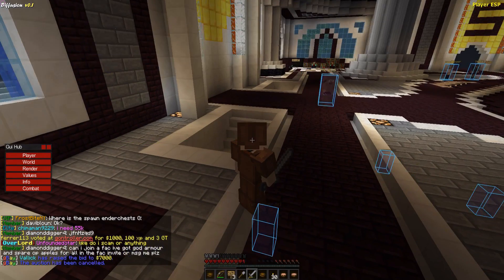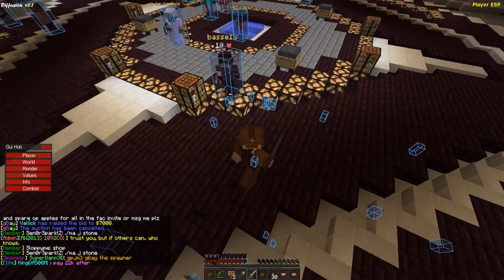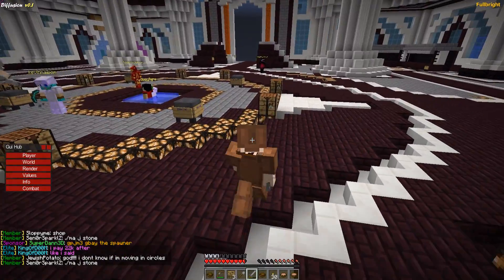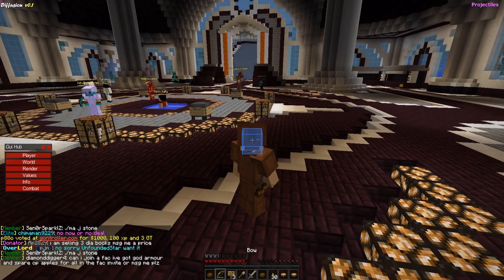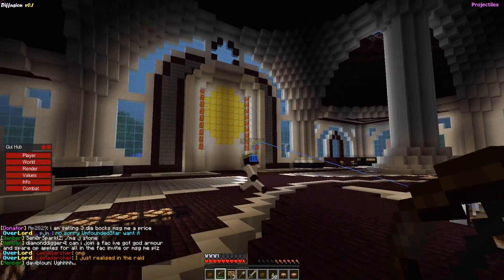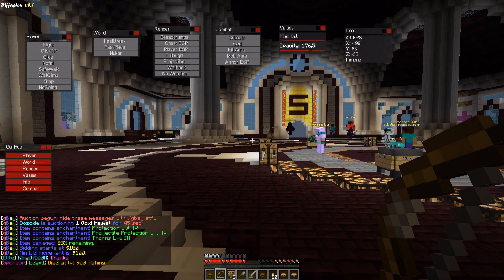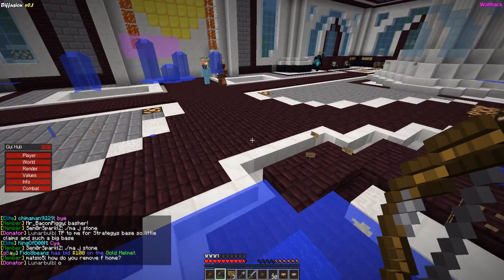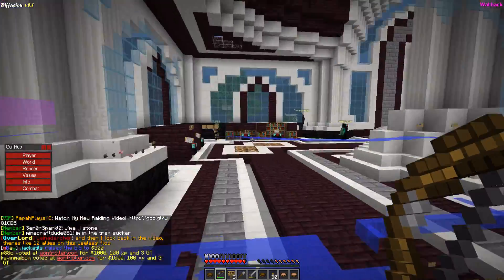Player ESP draws boxes around other players and works through walls. Fullbright brightens up the whole area so you can mine underground without using torches. Projectiles predicts where an arrow will hit — useful for combat, though a bow aimbot would be better. The Wallhack is bound to the X key, but activating it only lets you see entities through walls; you can't see any resources, so it's not a full X-ray and they should implement that as soon as possible.